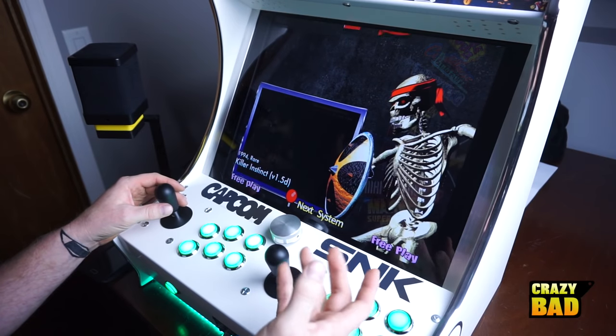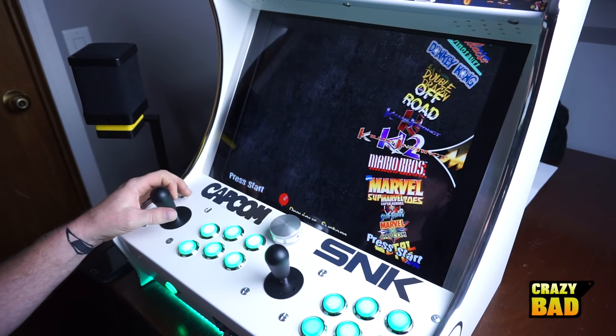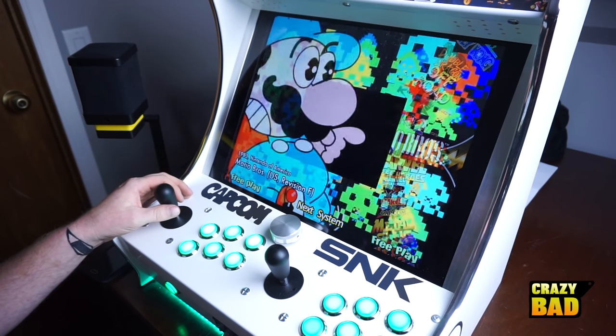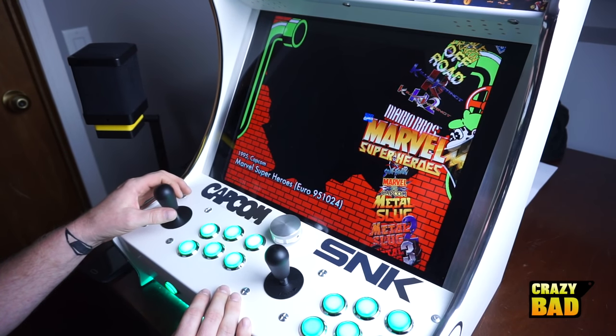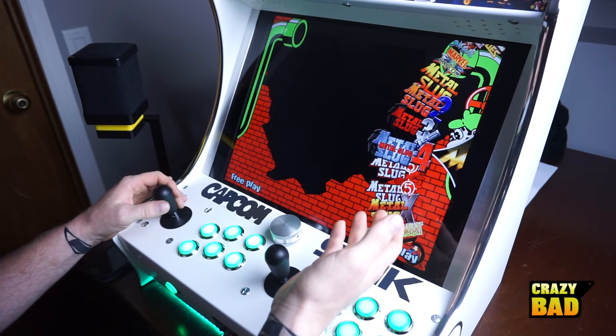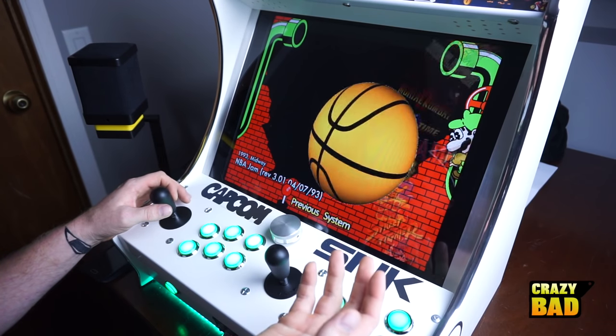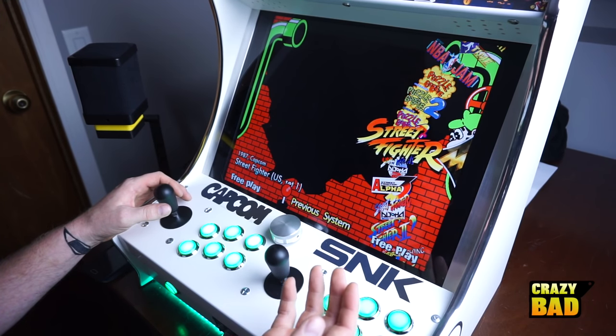This is the actual arcade version too. There's certain things you can do in this — plus the graphics are way better than the Super Nintendo one. Killer Instinct 2. Original Mario Brothers. Metal Slugs — every Metal Slug is in here. And NBA Jam. Like all of these are actual arcade stuff.